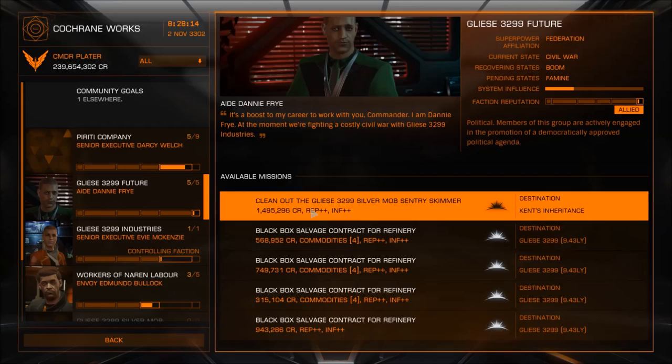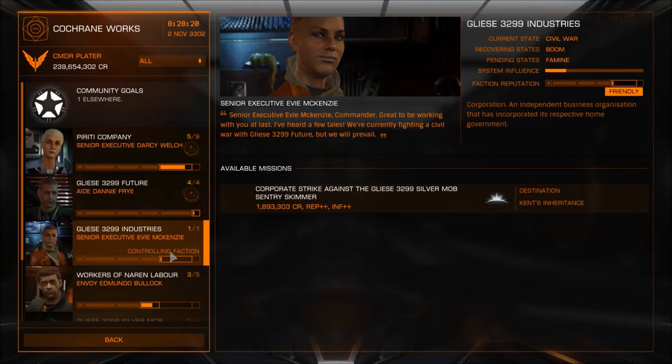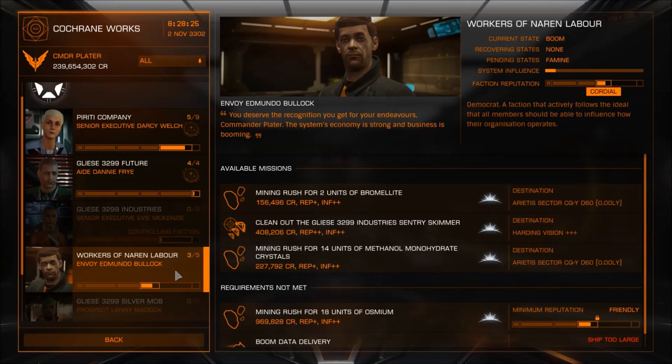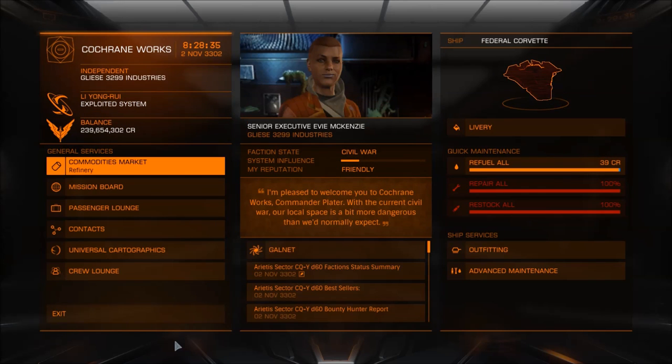What you're doing is mission stacking, and in particular I'm picking ones for Kent's Inheritance. The reason I've chosen this one is because it's completely unprotected. The missions are going to be quite limited — there aren't many for this particular one — but there are some other different locations around that you can do them for. You're going to pick up as many missions as you can, then you're going to board hop.